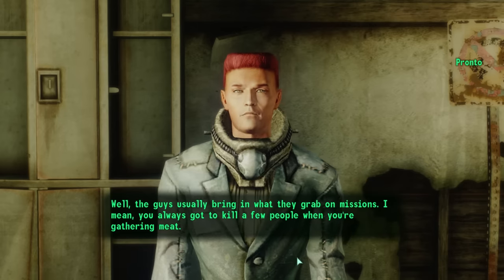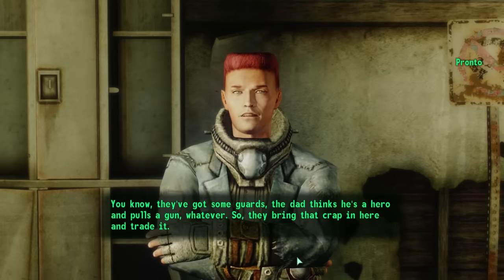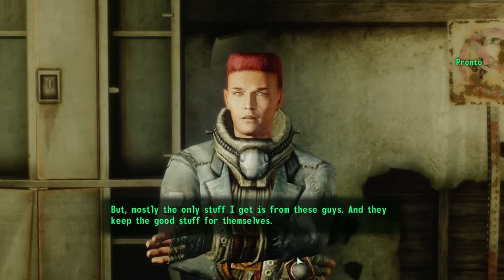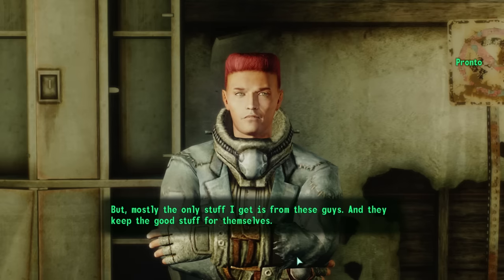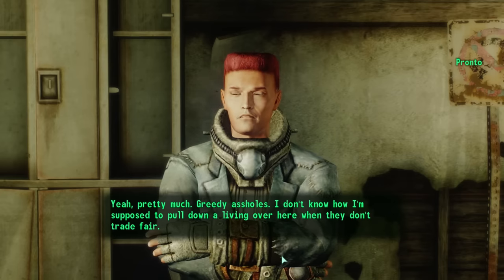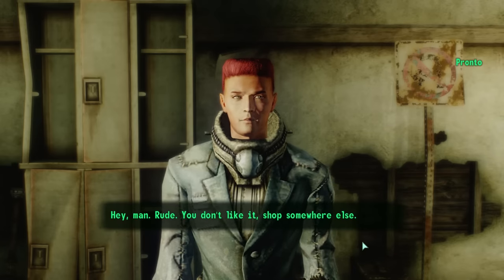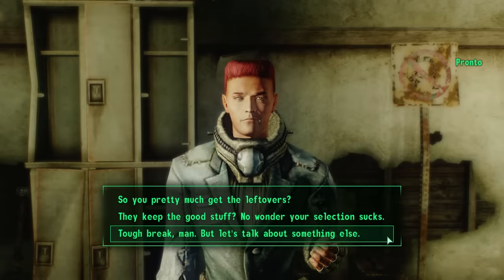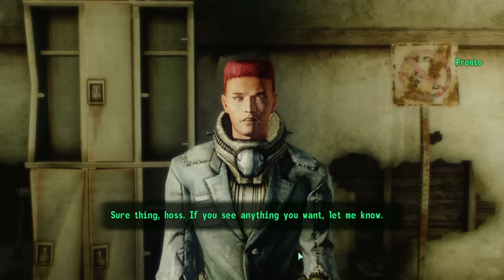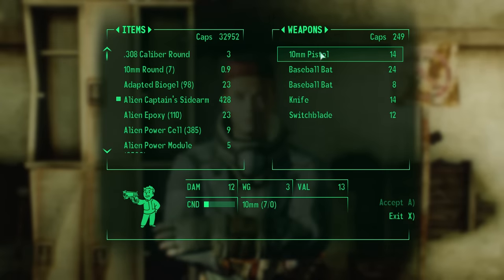"Where do you get your supplies?" "The guys usually bring in what they grab on missions. You always got to kill a few people when you're gathering meat — the dad thinks he's a hero and pulls a gun, whatever. So they bring that crap in and trade it. But mostly the only stuff I get is from these guys, and they keep the good stuff for themselves." "So you pretty much get the leftovers?" "Yeah, pretty much. Greedy assholes. I don't know how I'm supposed to pull down a living when they don't trade fair." His inventory is indeed downright pathetic — a couple of baseball bats, a 10mm pistol, low-level raider armor, five Stimpaks and seven 10mm rounds.